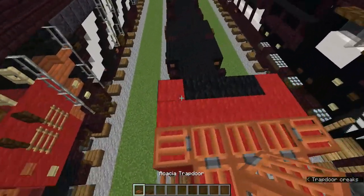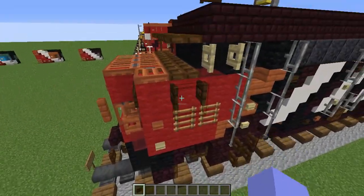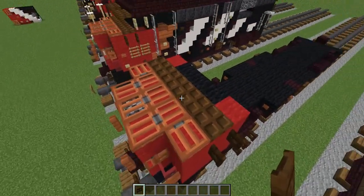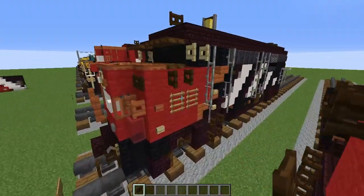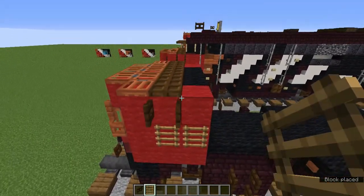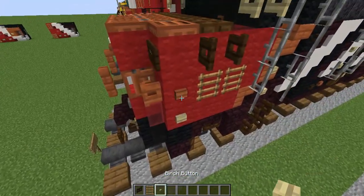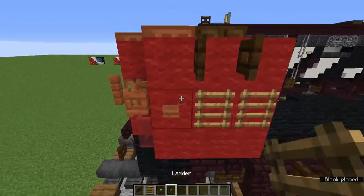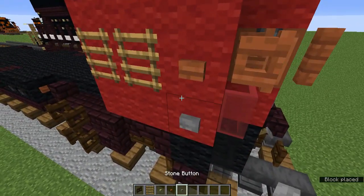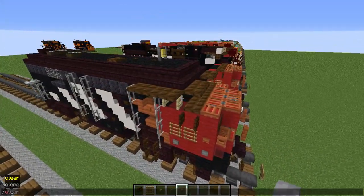Add 5 dark oak trapdoors here. Grab the dark oak fence gate and on the blocks underneath the dark oak trapdoors, add fence gates and open them. Grab the ladder and underneath the dark oak fence gate, add a ladder and another going to the back. Now grab the birch button and acacia button — add an acacia button next to the ladders, and underneath it add a birch button. On the other side, instead of birch, use a stone button. Then leaving a block to the back, add another stone button.